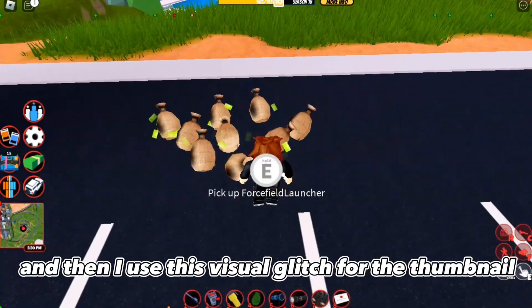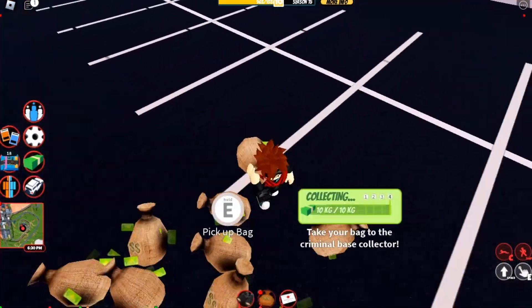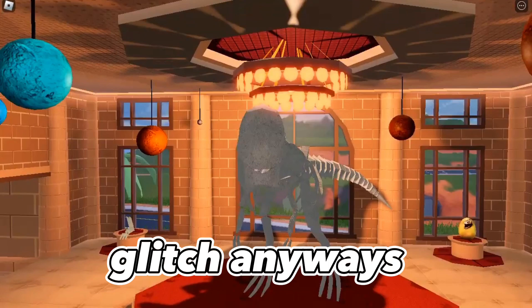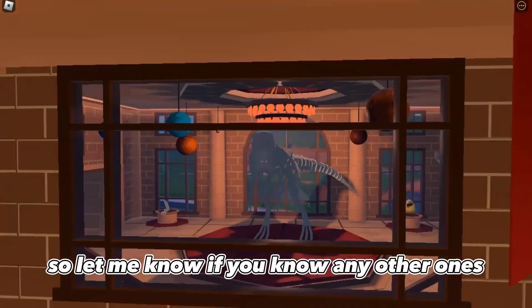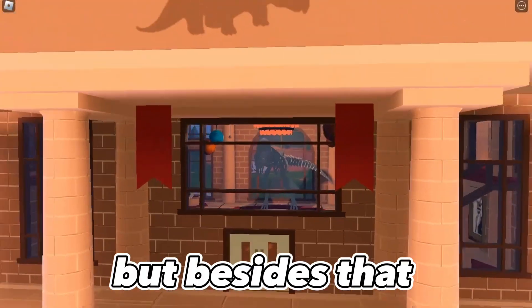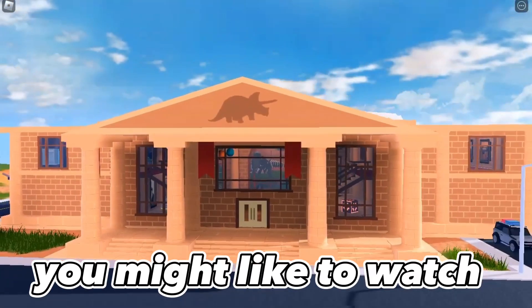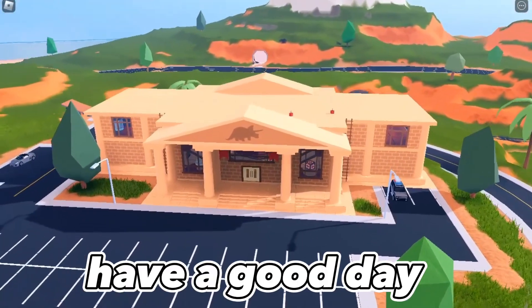I also used this visual glitch for the thumbnail — you can drop items and pick them back up and it kind of duplicates the bag. Even though you can only cash one of them, it's still a cool visual glitch. Anyway, the museum has a lot of ways to get out of it, so let me know if you know any others I didn't mention. Thanks for watching, and here are some more Jailbreak videos you might like. I'm gonna get back to grinding my Hyper Orange 5 — have a good day.